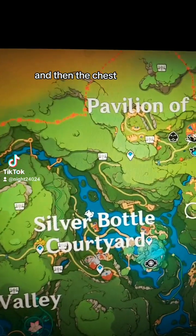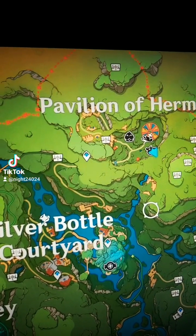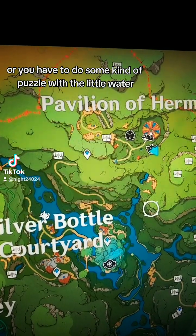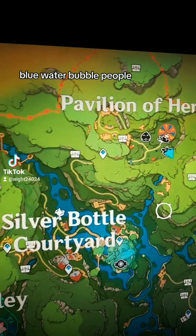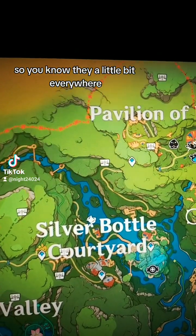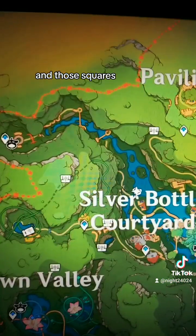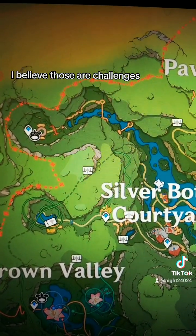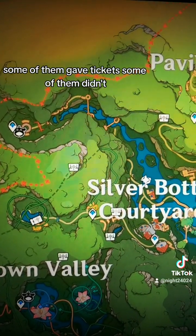The chests are usually either out in the open or you have to do some kind of puzzle with the little water bubble people. They're a little bit everywhere. Those squares — somebody can correct me — I believe those are challenges. Some of them gave tickets, some of them didn't.